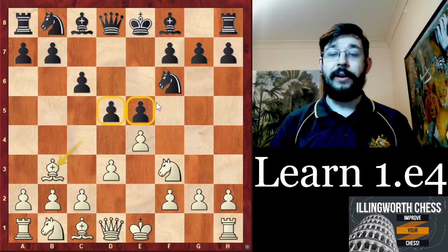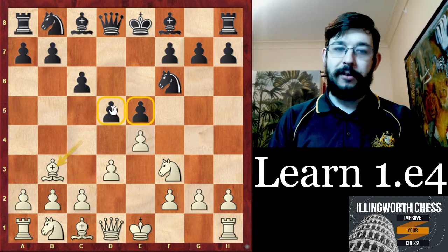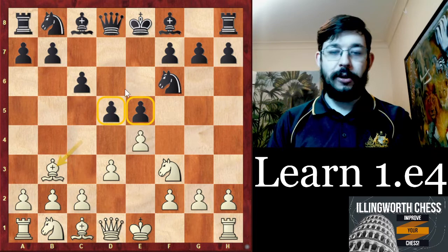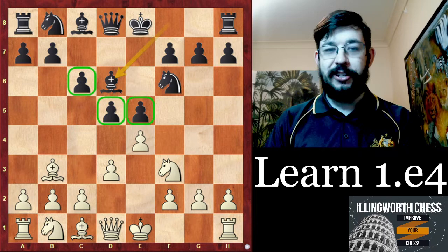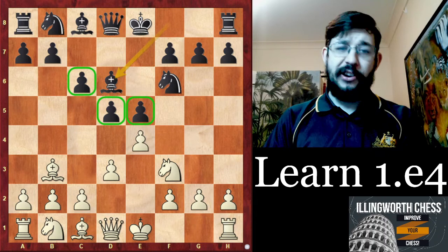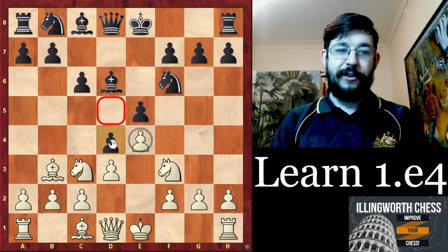It's a line where most opponents below around 2200 are definitely not going to be well prepared, as it's a bit of a sideline and black's best moves are not the most natural ones. The game itself is a good example — black played d4, which we'll see later is not the right move. But first, a few alternatives: the old main line is Bd6, just trying to defend the center. But black's center can be a little overextended in this line, and there are two ways you can play: either Nc3 directly, putting pressure on the center.